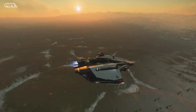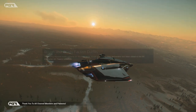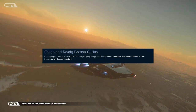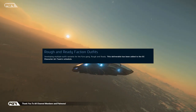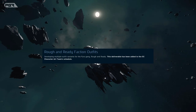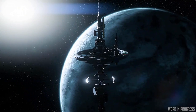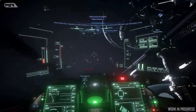Next is Rough and Ready fashion outfits — developing multiple outfit variants for the Pyro gang Rough and Ready, so another pirate gang outfit they're working on. A lot of these things they've been working on just haven't been added to the progress tracker, so it seems like they're more confident in having this ready, which is why they're adding it now.